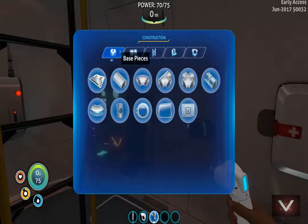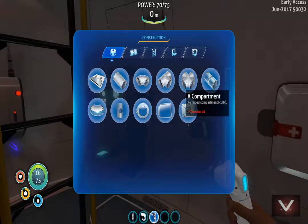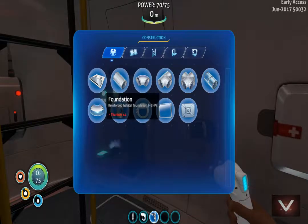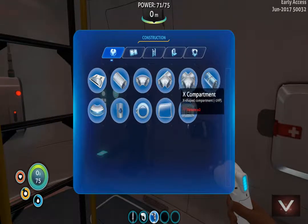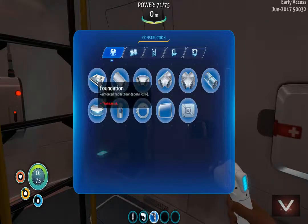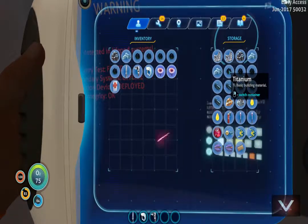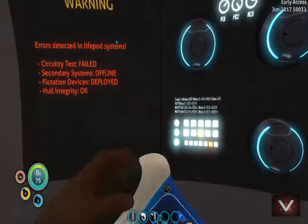Alright so first things first we need to build a small little area for us. I'm thinking we build a foundation — that's most important, that's gonna take four titanium. Then we build an X-shaped compartment — yeah that'll have the most space. So that's another two, we need six titanium total which I think we have. One, two, three, four, five, six. Bonus — drop off this extra stuff.